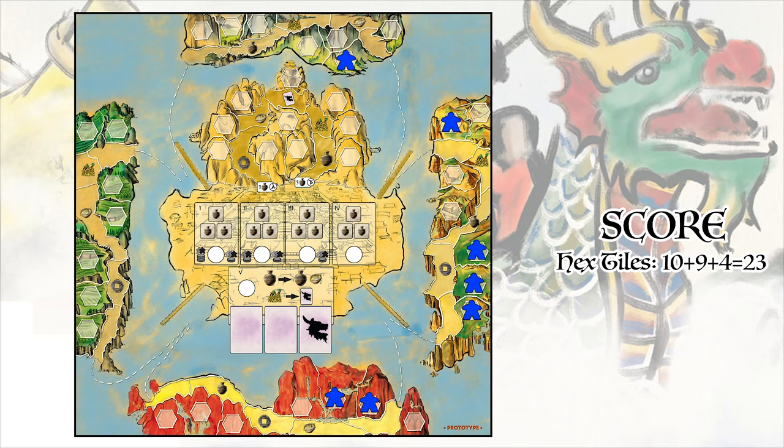For the farmers, players will receive points in the same manner as farm tiles in that they will score each set of adjacent farmers out on the board, multiplying the number of farmers in a set by itself to receive a score. For example, the blue player ended the game with the following farmers out on the board. They will receive 9 points for a set of 3 adjacent farmers, 4 points for a set of 2 adjacent farmers. The remaining 2 farmers are not adjacent to any of their other farmers, so they will each score 1 point, bringing their total for farmers to 15.